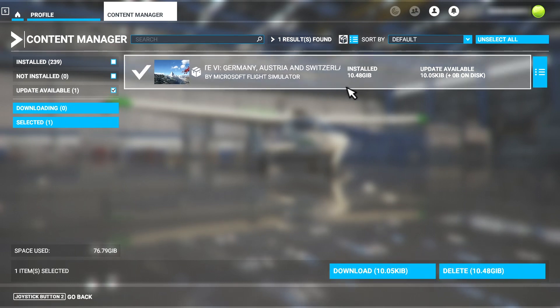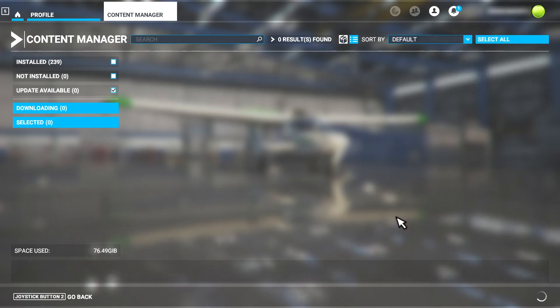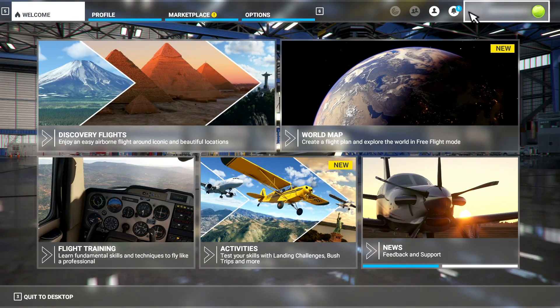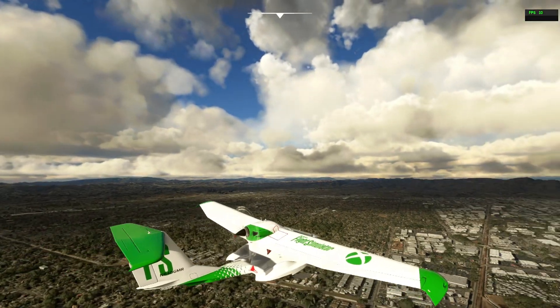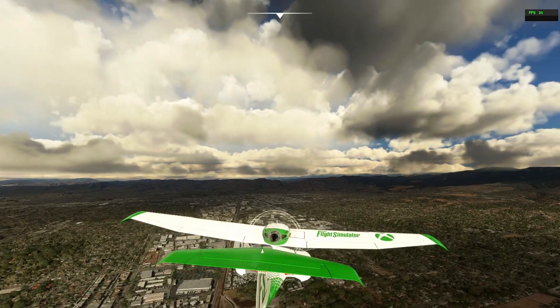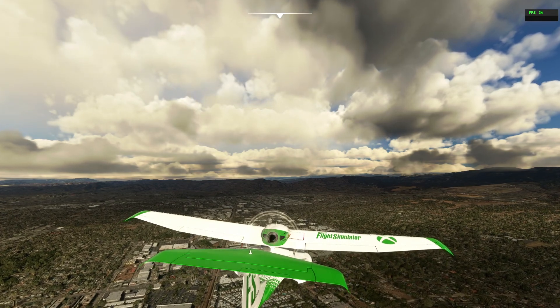The main fix here was for the night lighting issue that I did not experience. Apparently, when you set render scale to less than 100%, the night lighting had issues. Folks on the forums confirmed that this was indeed fixed. I did a quick test for FPS, and it appears to be the same as the pre-patched version of the sim. I did want to check a couple of bugs that are in the sim to see if they got addressed.